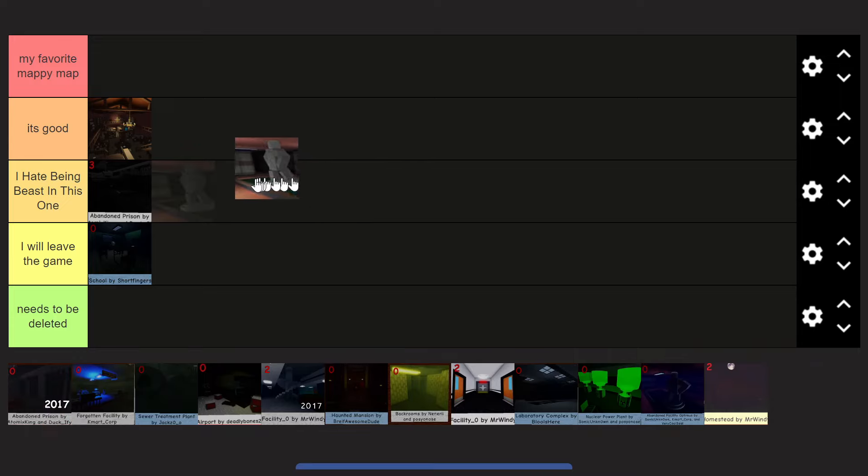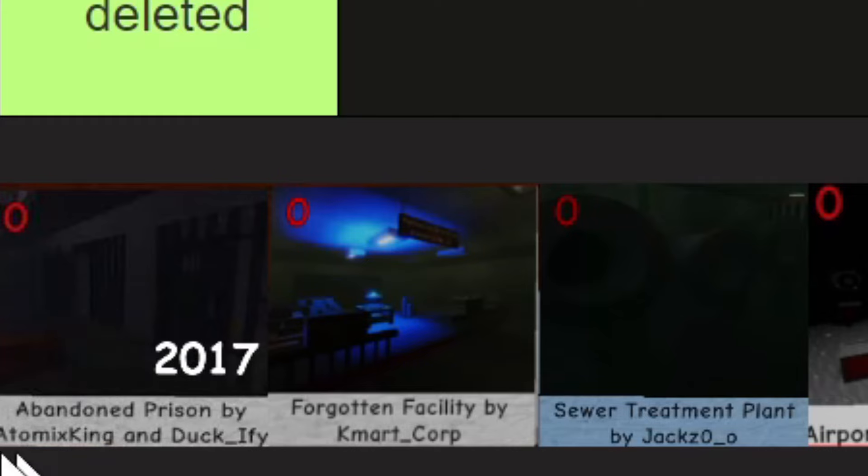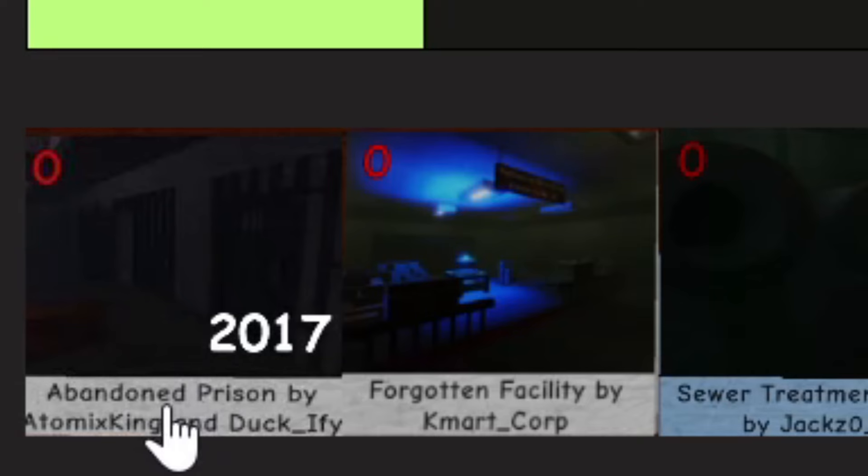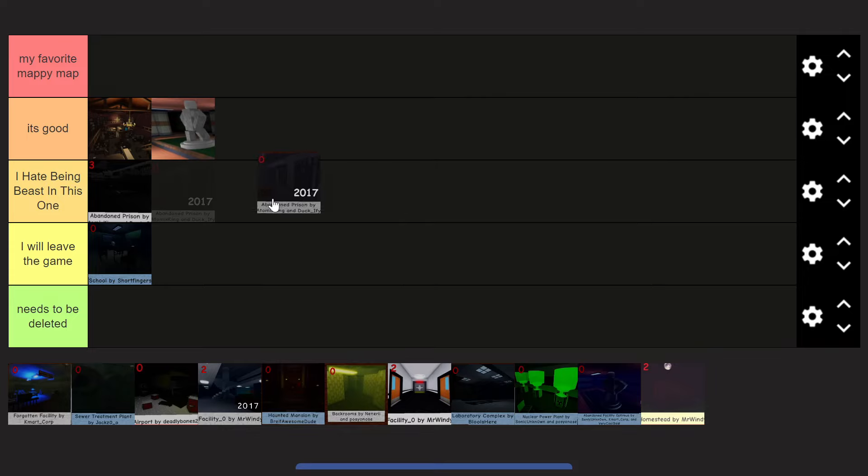Ranking the old abandoned facility — the original 2017 version. I have mixed feelings because it was super fun to play, but at the same time I felt it was unfair for the beast because of the vents. That said, I never really hated being the beast on it back then. I really liked this map because it was so different from prison map and facility. I'm putting it in the 'it's good' tier — it wasn't my all-time favorite but I really did love it.